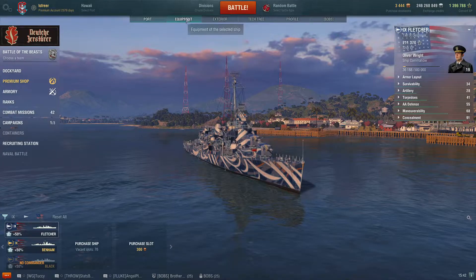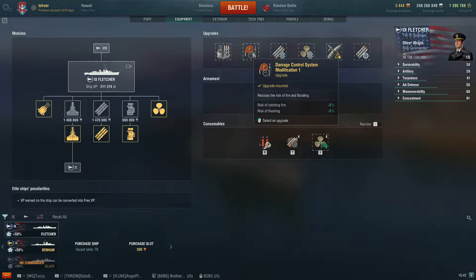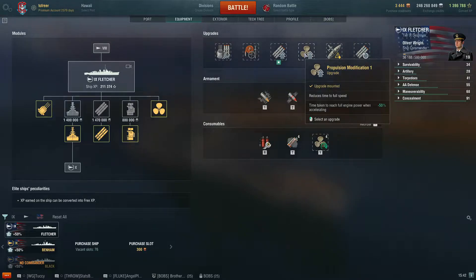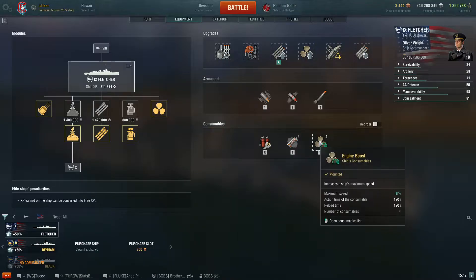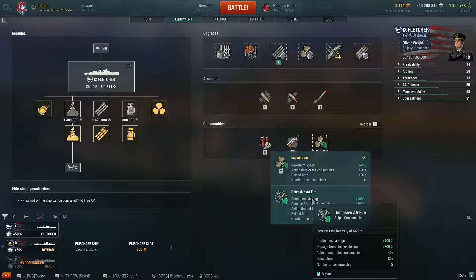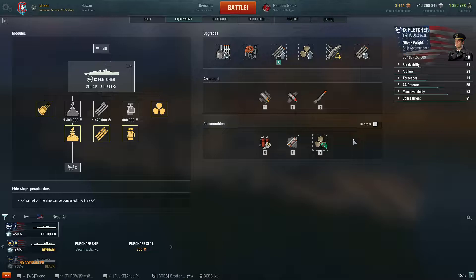For equipment, I'm running the fully upgraded modules: Main Armament Mod 1, Damage Control System Mod 1, Torpedo Tube Mod 1, Engine Modification 1, Concealment, and Torpedo Modification 2. You do have the option of switching out the engine boost for a rather effective Defensive AA if you want, but personally I go with the engine boost.